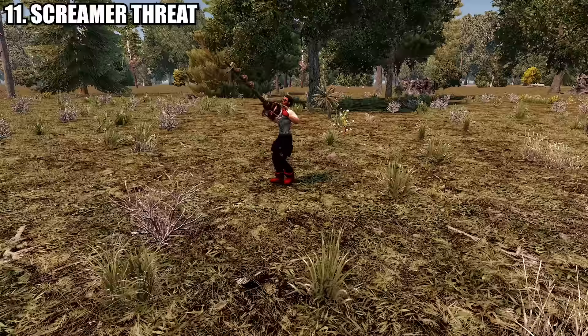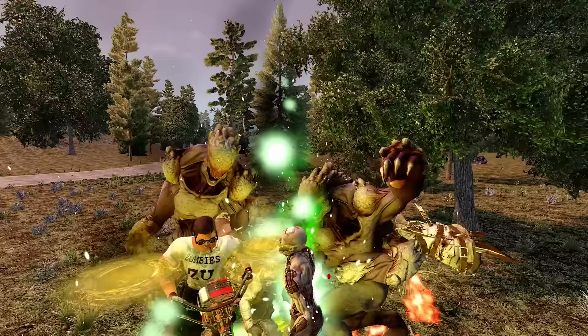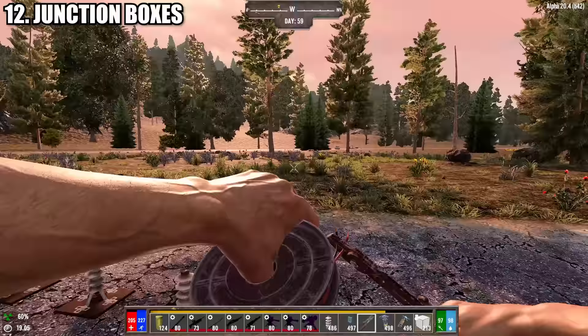Screamers can be particularly deadly in Darkness Falls. It's not just feral zombies or rats you'll have to contend with — screamers have a chance to call in much deadlier opponents such as night stalkers, zombie bears, demolishers, monsters, and of course more screamers.